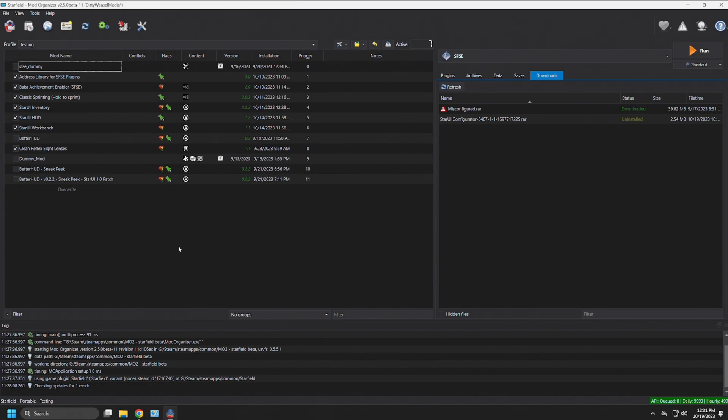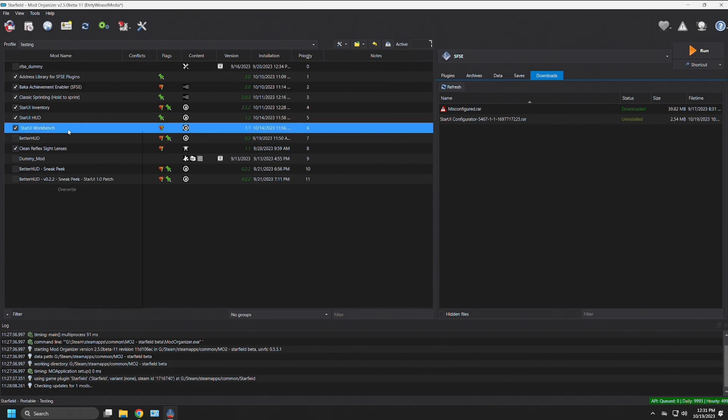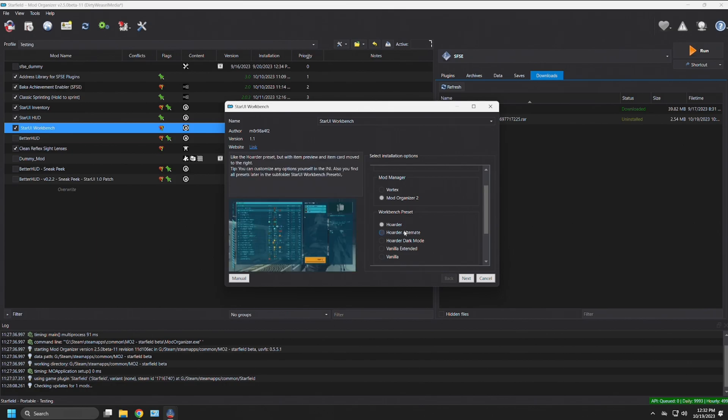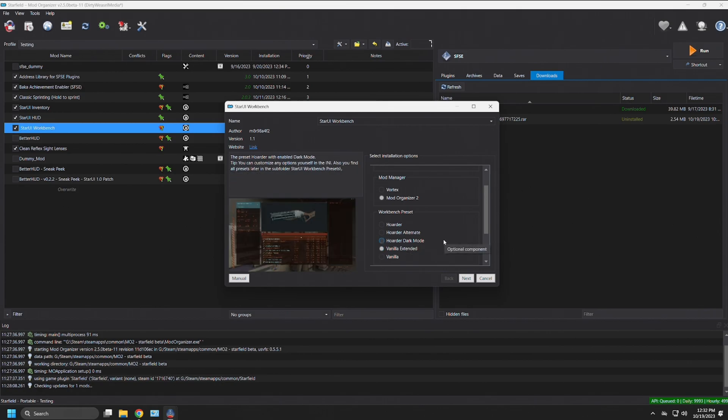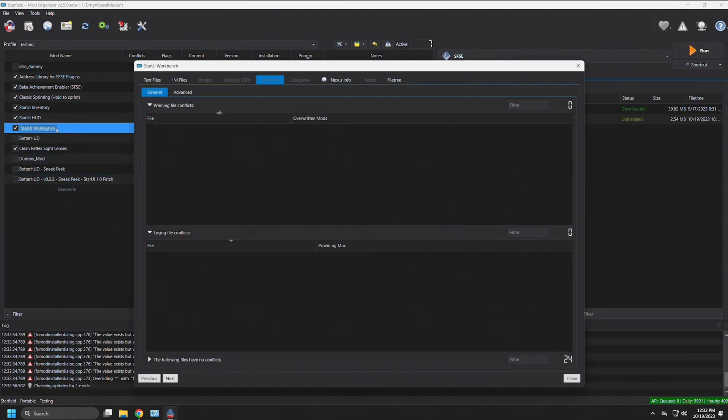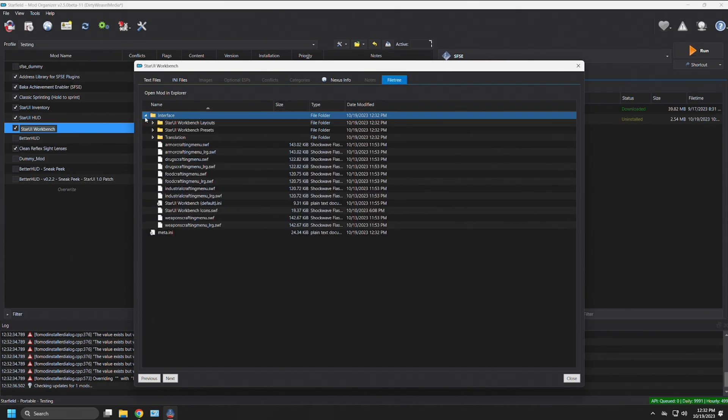Let's look at the mods individually and give an idea of what installation is like. We'll touch on the workbench since it's the most recent. We'll just reinstall it so you can see the FOMOD that pops up — you'll have choices. We're using Mod Organizer 2, but you have options for Vortex, and it does make a difference as far as where things are installed. MO2 is much more agnostic, making installation and deployment of the mods much easier.